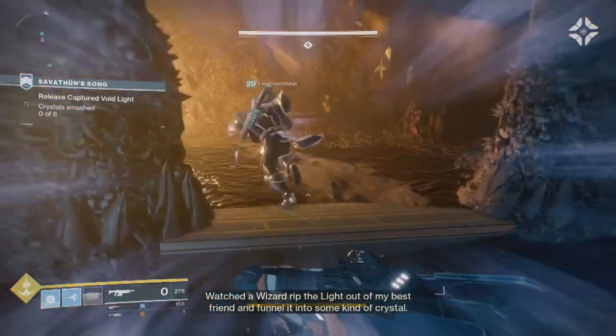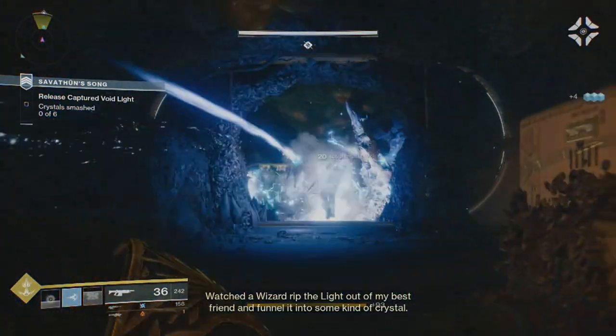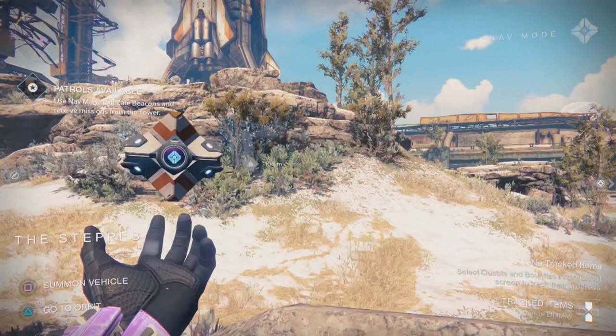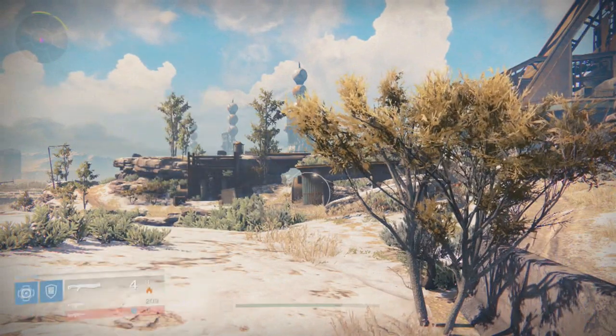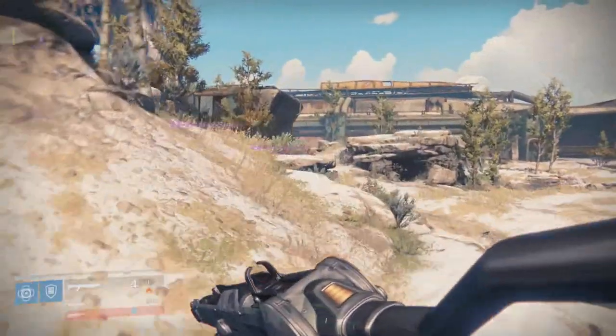The problem was, unlike Destiny 1, Destiny 2 lacks any sort of distance notation that is regularly available. In Destiny 1, patrol beacons always labeled how far away you were from them. You could pull out your ghost and be like, 'yep, that's 50 meters away,' and then do some math and boom — you got the size of an area. But in Destiny 2, for some reason, this was taken away, so I needed to find other means of testing distance.